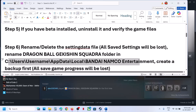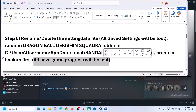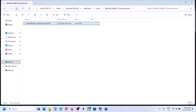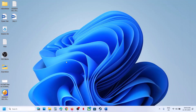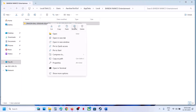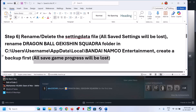If that doesn't work, rename the complete save game folder. First, create a backup because all save game progress will be lost and you'll have to start from scratch. Go to the save game location, copy the folder, and paste it to the desktop as a backup. Once the backup is created, rename the original folder, then launch the game and check.